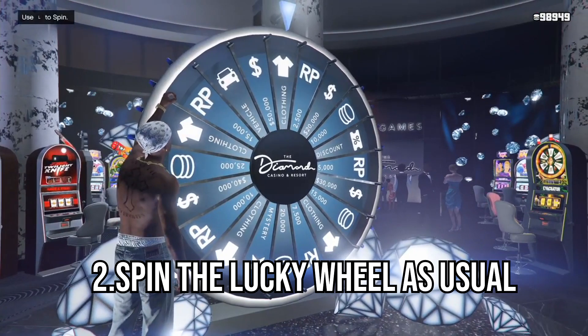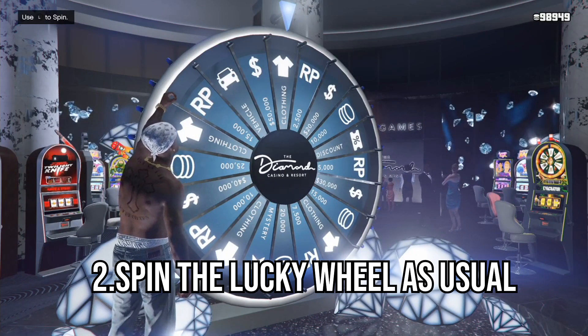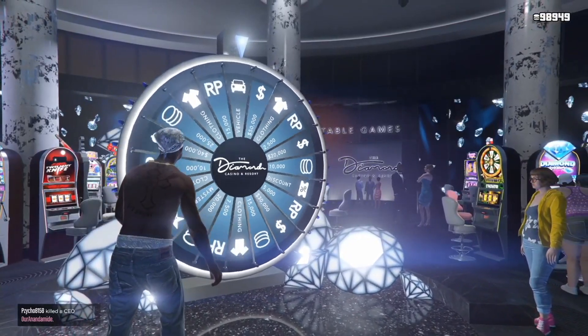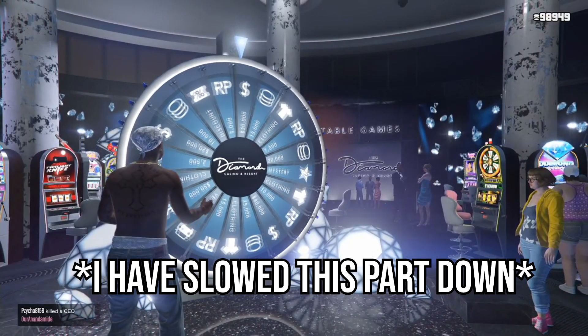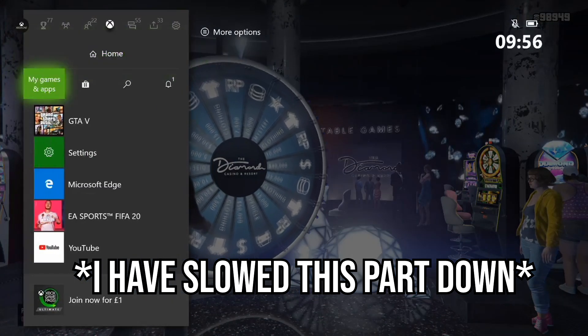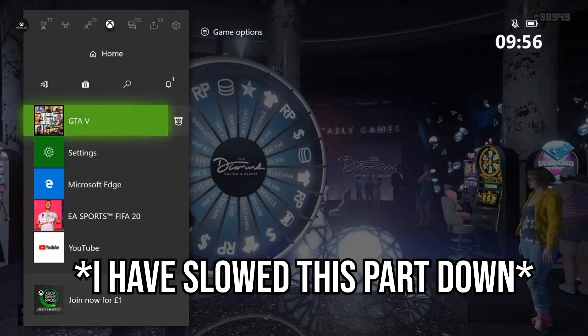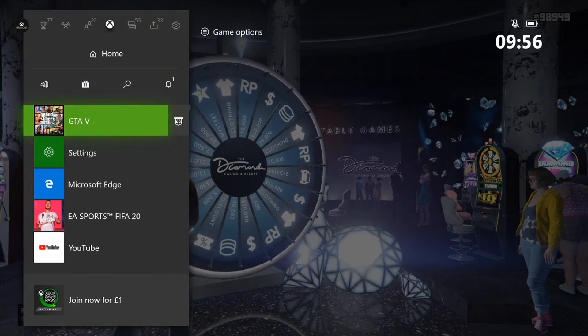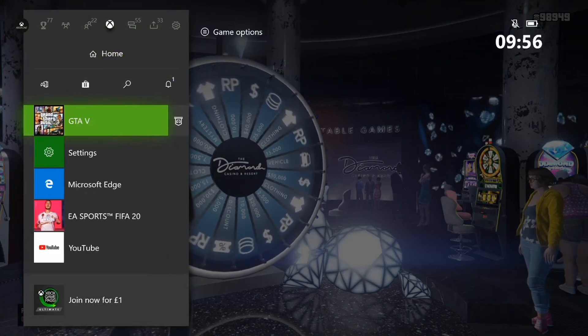You can use a method for spinning — I've heard you can use like a 4-second method or something. Using that won't affect this glitch though, so if you think it's going to help you out then definitely use it. Now that you've spun the wheel, you will notice it will eventually start to slow down. Once it gets quite slow, you will notice it's going to land on something.